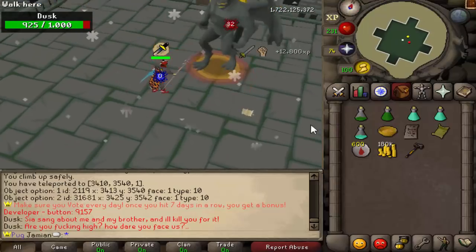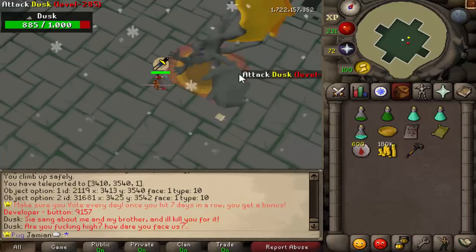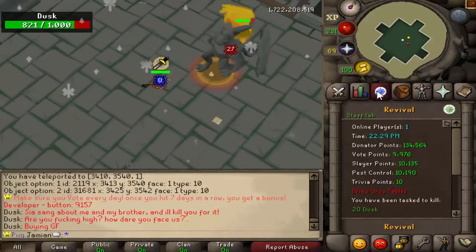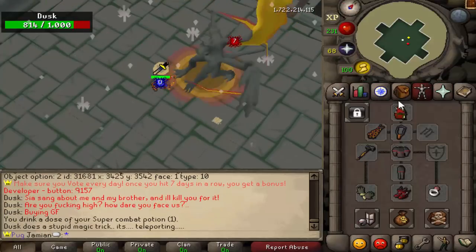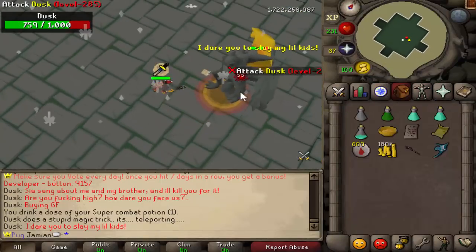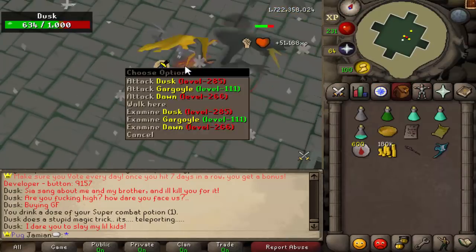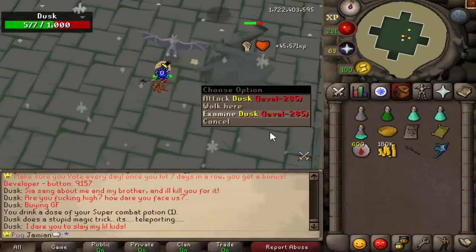Everything is normal right now and these stats for him are the correct stats. As you can see I'm hitting pretty well with the hasta, and if we switch weapons we should hit well too. This is max gear on a slayer task — you can't get a boss task for it — but you should do well. With crush if you try rapier or something like that I just don't think you'll have much success.